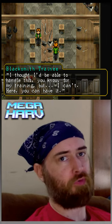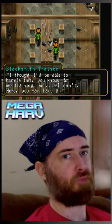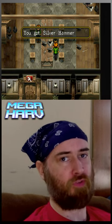To get the Silver Hammer to raise your weapon level up to 15, after you liberate Green Hill, go to the blacksmithry that's in the academy, talk to this kid here and he'll give you the Silver Hammer.